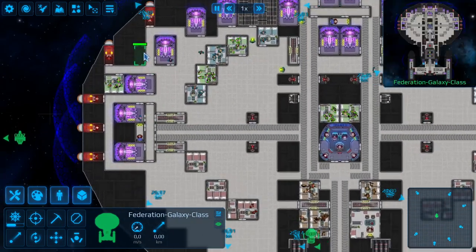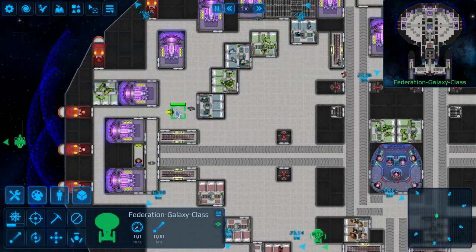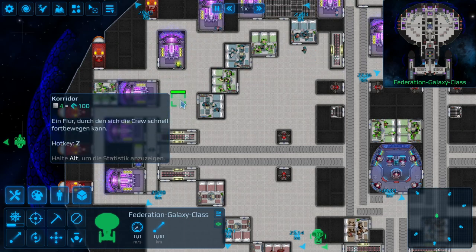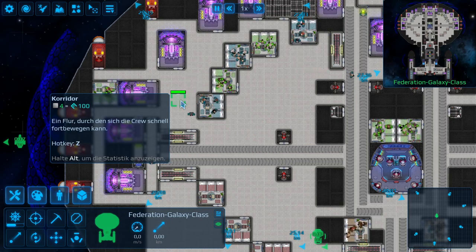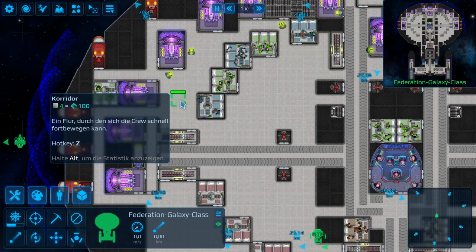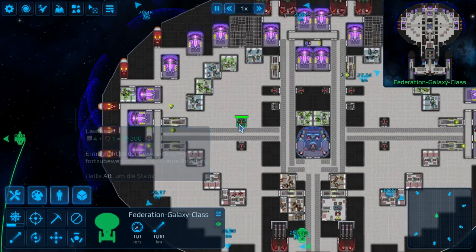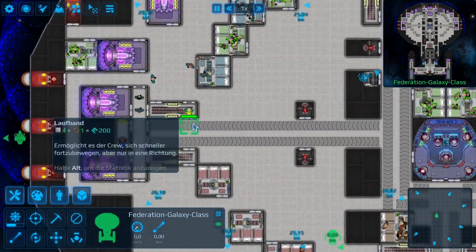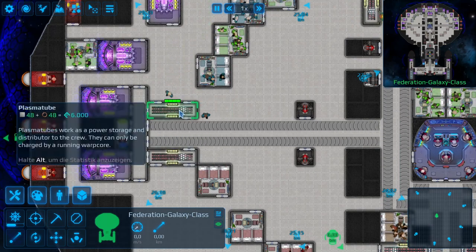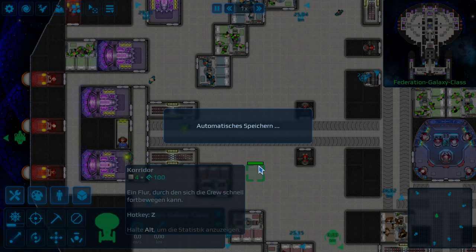Not all subsystems receive direct warp core energy - vanilla shield generators still need batteries. We made that design choice because supplying energy directly to shield generators would break the balance of the game even more. However, we have another part that works together with the warp core: the plasma tube.